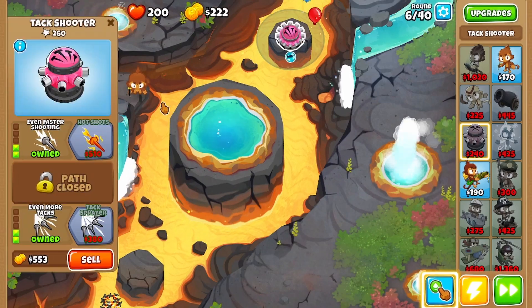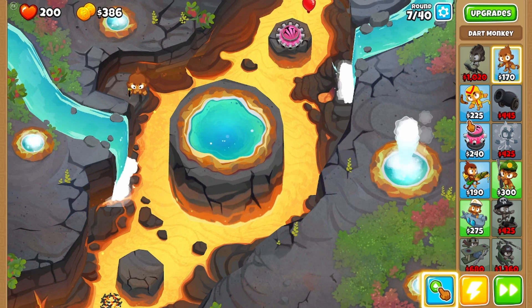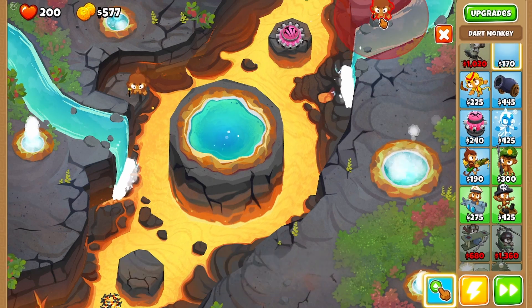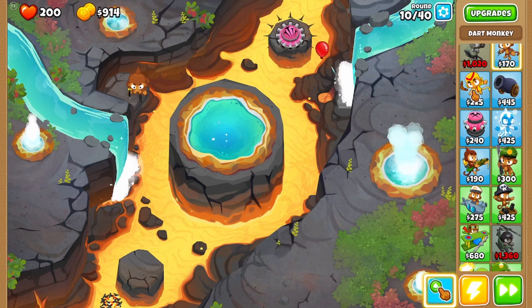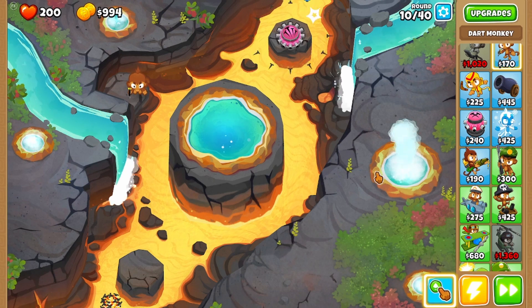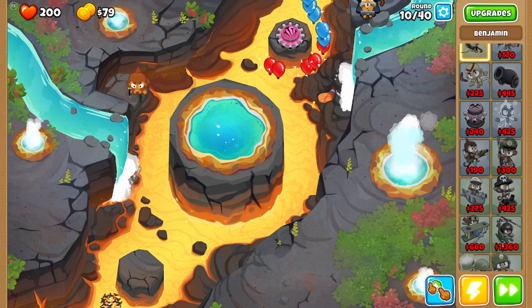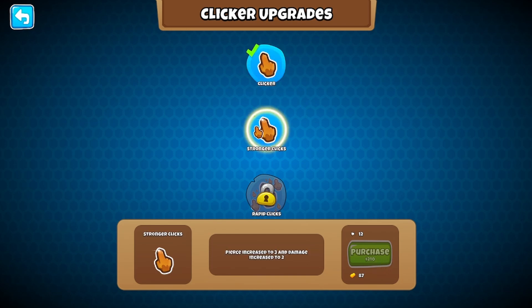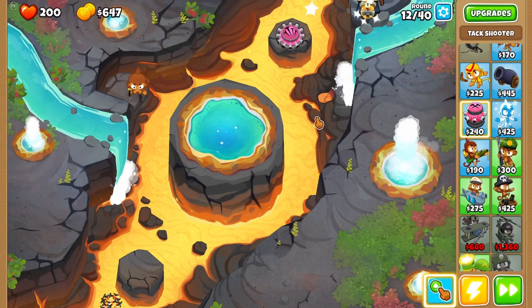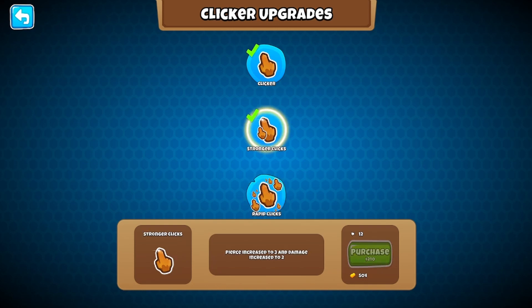Now we should be able to click the balloons. I can't really see it happen because of the tack shooter but we'll see when just a few balloons get by. I'm not gonna upgrade anything — I'm gonna save for Benjamin. Up there might be a good spot for Benjamin. By the way, I'm not sure if there's some type of secret on this map — I can see it flashes but I'm not sure if you can do anything because I haven't seen anyone play this map yet. I believe we can get an upgrade on our clicker but I want to get Benjamin first. That was only 200 — okay, that's really cheap.